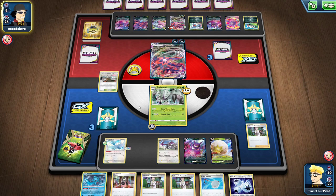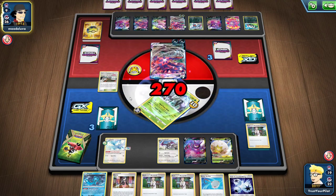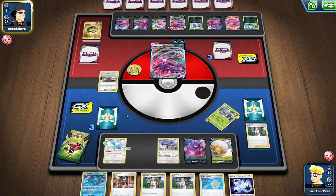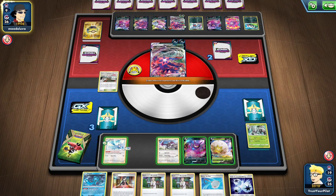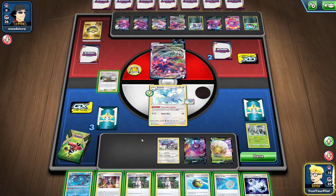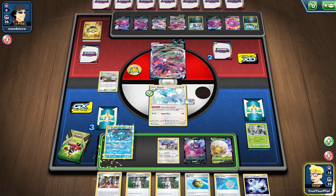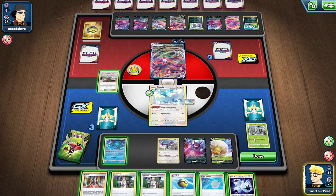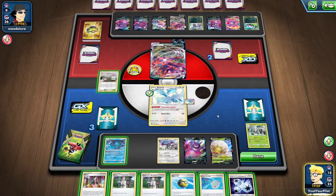What I think I should do here is just put the Altaria up front. There's Dread End for 270. They're just a Boss's Orders away from winning. I haven't used a single Triple Acceleration Energy yet.